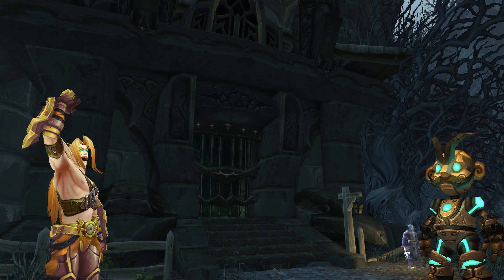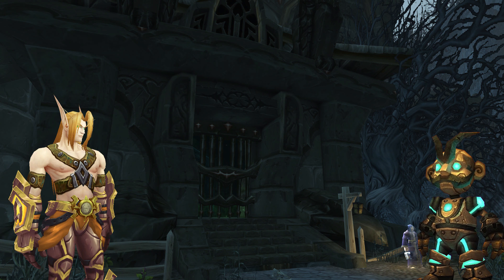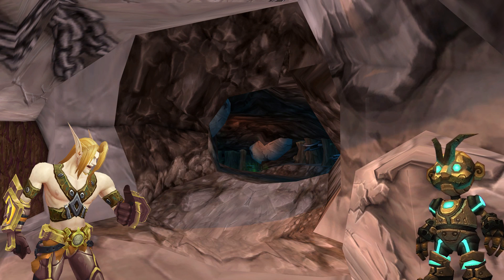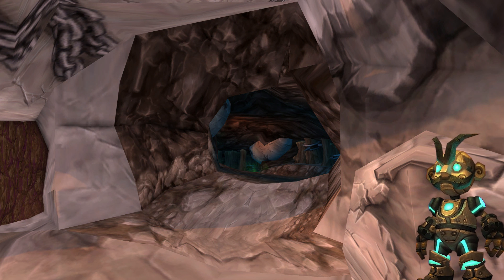Now you can go kill Nightbane. Finally. Okay, it's done. Now I have this thing — what's it for again? The Cudgel. Now go to Gruul's Lair and get that other thing you need. And what do I have to do to get there? Nothing. Wait, really? For real? Yeah, just go in and beat the bosses. Oh god, that felt so good. Just being able to walk in. Doesn't it?